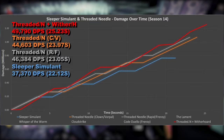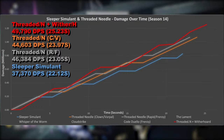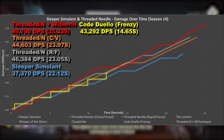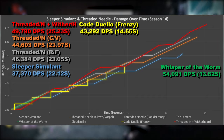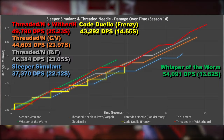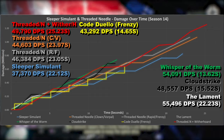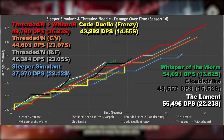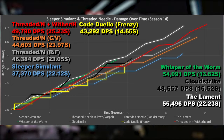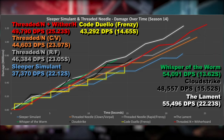So, does this mean that linear fusion rifles — or in this case Threaded Needle — can be part of the DPS meta? To help us decide, I'm bringing on some of the best single DPS weapons from last season: starting with Code Duello with Impact Casing, Impulse Amplifier and Frenzy — damage retested due to the Frenzy nerf. And now Whisper of the Worm, a weapon I personally think has been slept on a little, but this is the example without the delay to proc Whisper of the Worm's perk, meaning you're aiming down sights and ready before a damage phase starts. And now Cloudstrike, looking very strong as expected. And finally the Lament, the DPS king, with new damage numbers since the nerf to its heavy attack. Yes — a well-rolled linear fusion rifle absolutely can be part of the meta now. They aren't quite up to the level of the best on screen — Whisper, Cloudstrike and the Lament — but as far as I'm concerned, this is meta material.